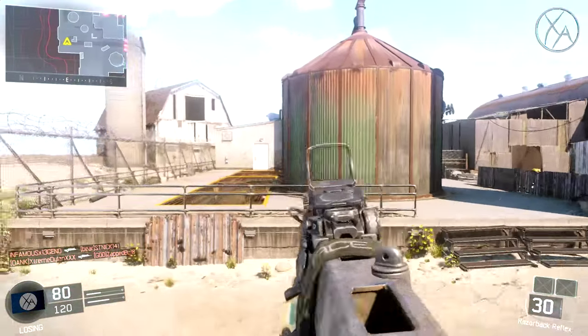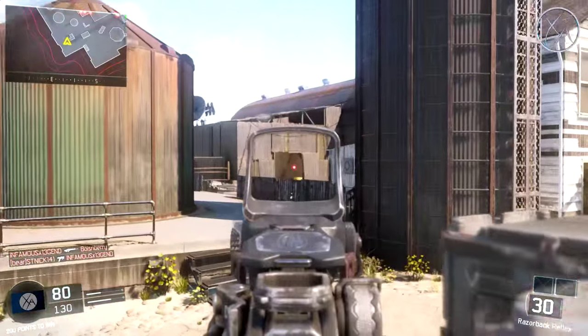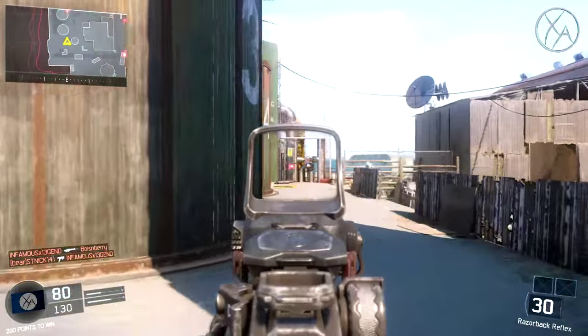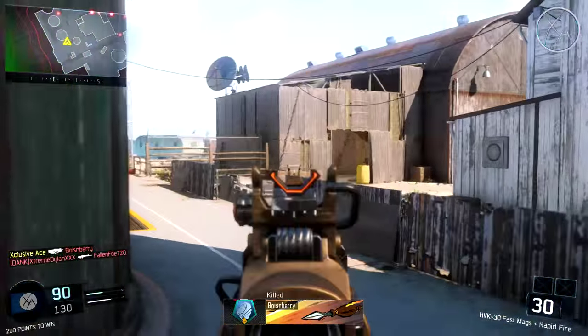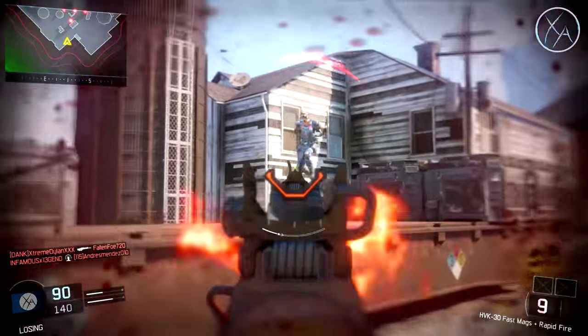For these first 100 scorestreaks you have to shoot down, there's really not much to say aside from just play normally, but have a launcher ready to go on your class. Every time you hear enemy UAV inbound or whatever it might be, stop what you're doing, shoot down the UAV, and then just continue playing.